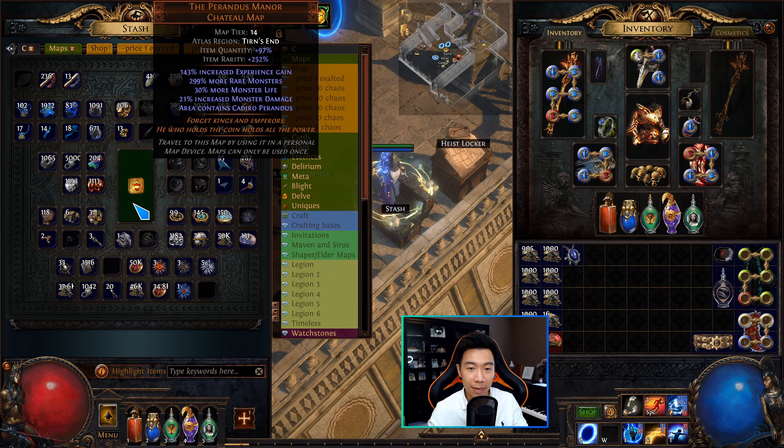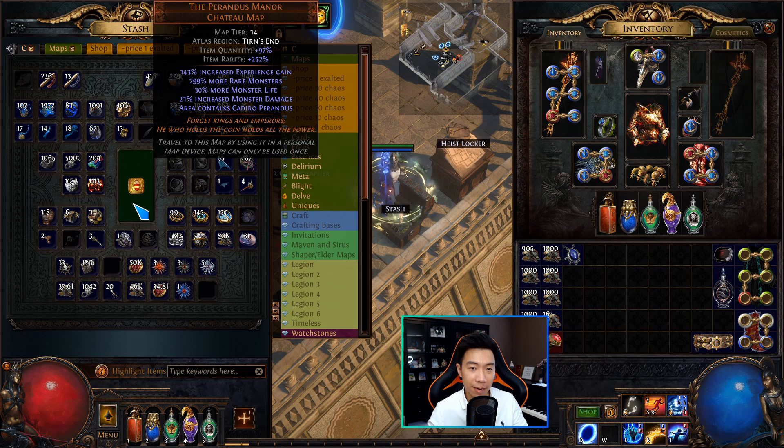The final way you can spawn Cadiro is through the Perandus Manor unique map, which has a 100% chance to spawn Cadiro. That should be everything you need to know to at least get started with the Perandus league mechanic. I did put out a video where I ran 100 Cadiros in Lex Ejoris to see just how good Cadiro can be and if the Perandus nodes in Lex Ejoris are actually worth running — make sure to check that out.